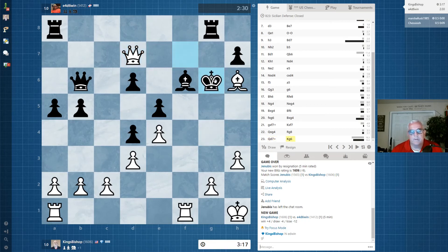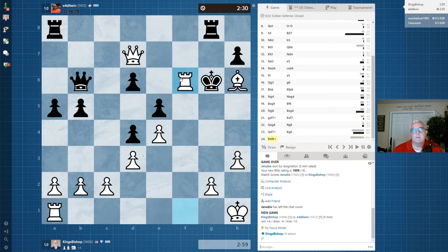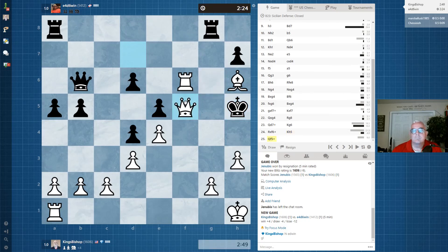Now I'm contemplating playing rook takes f6 check, king takes f6, rook to f1 check. That seems reasonable. He said it doesn't seem like a good idea to take the rook, so check. Magic square — checkmate.